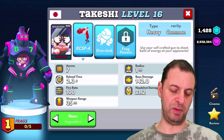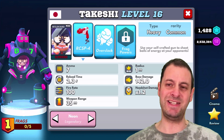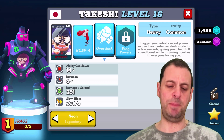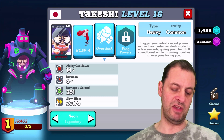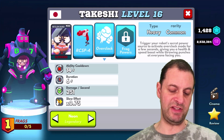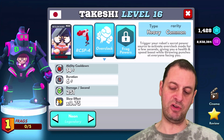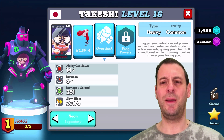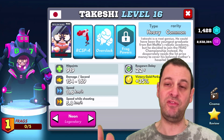He has a slow reload time of 2.3 seconds, a little bit of splash damage, and a tiny headshot multiplier of 1.4 which is not that great. Weapon range is 35, so it's not a massive range. His ultimate ability is called Overclock — 14 second cooldown, lasts for six seconds. It triggers your robot's secret power source to activate Overclock mods, giving a health and speed boost while throwing punches at everyone facing you. It's a nice melee ultimate ability.